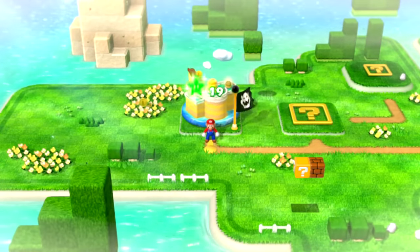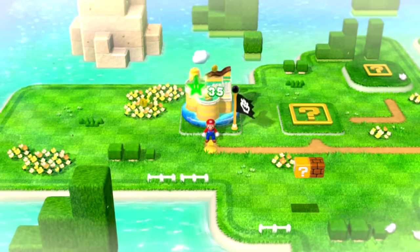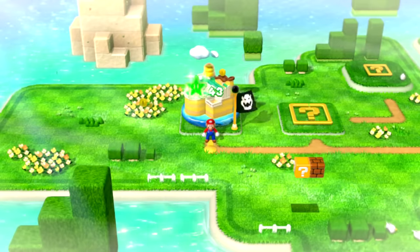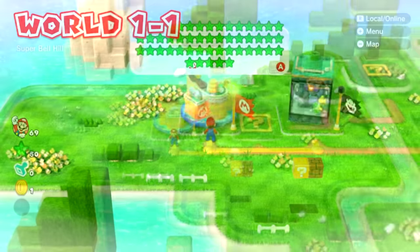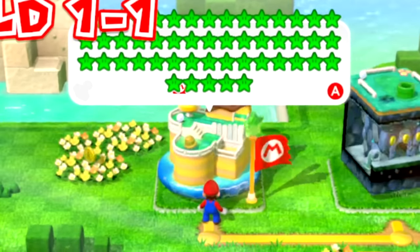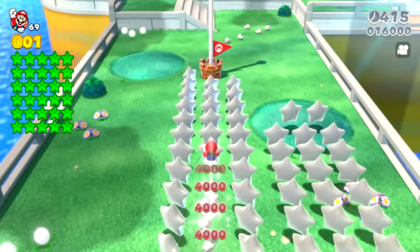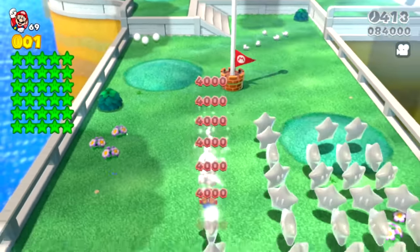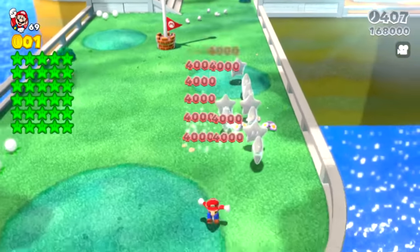The star counter keeps going up past 30, all the way up to 50, even though there are only 30 slots on the side of the screen. When you look at the bubble that pops out of the level, it's funny to see how far the green stars extend out — they cover part of the bottom where it shows which characters have completed the level. If you enter the level again, all 50 stars will be grey because they've already been collected, and the game is much less laggy when collecting grey stars compared to green stars.